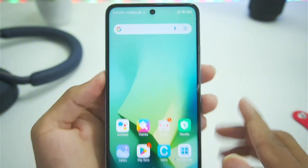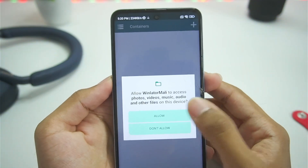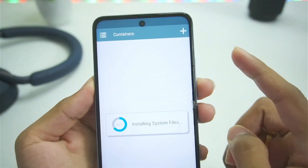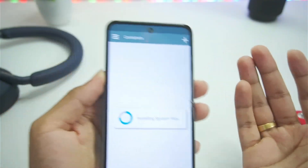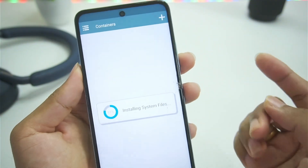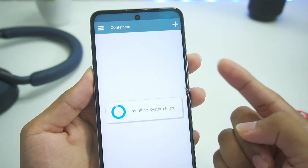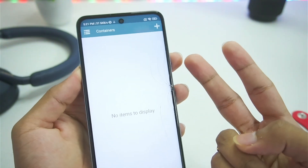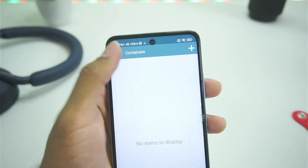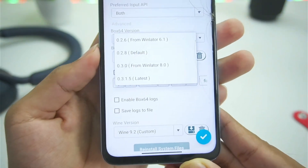This is the Antutu benchmark build, which means the full potential of your device should be utilized. When you open it for the first time, just tap the first button. The reason Winlater Mali is better than just using the Mali drivers provided in official Winlater is that you get custom presets specially created for Mali GPU Android devices, and you get better performance. The setup is now completed.